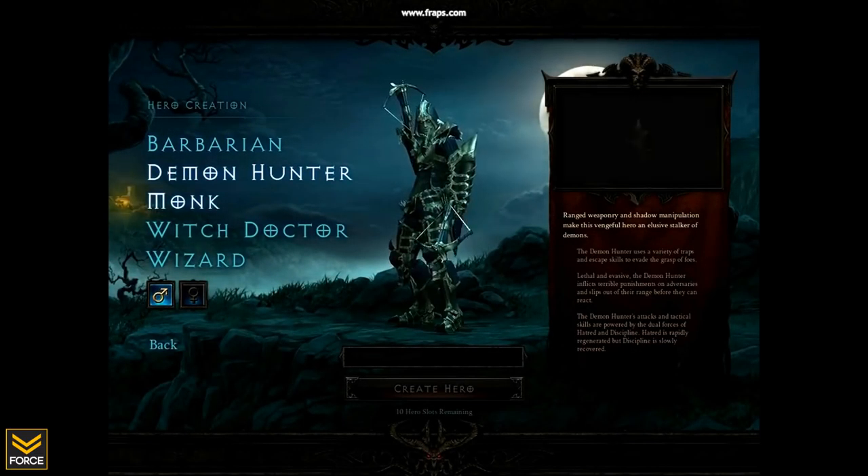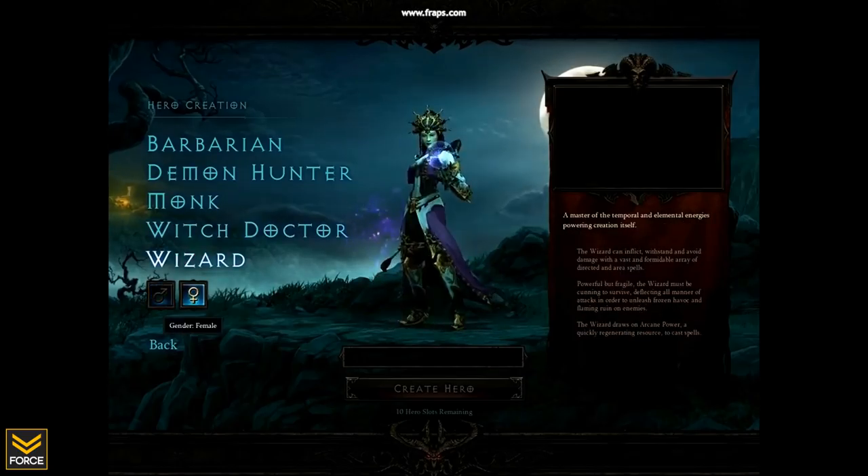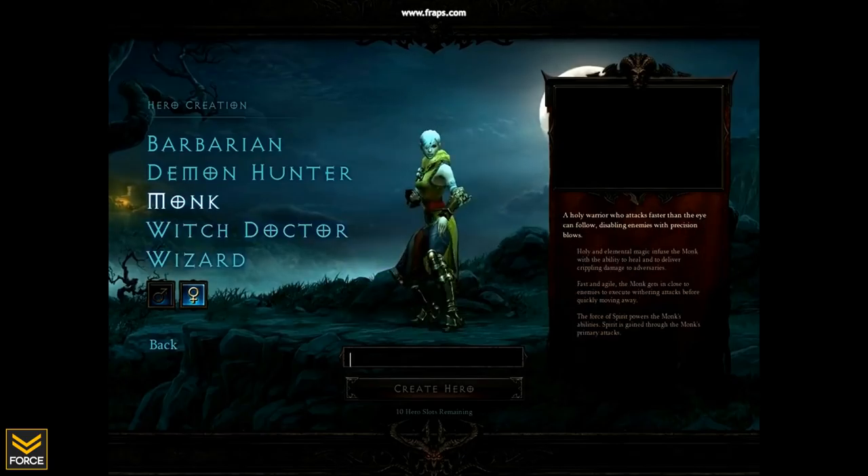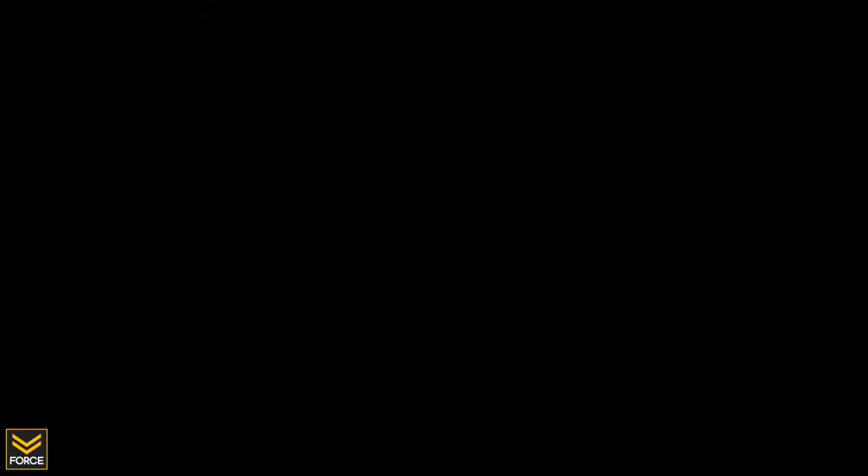And then this is the video that was leaked. This is the character creation screen — you can see a little bit of animation. Also on the upper right-hand side, those black boxes are the videos that we saw leaked last week and weren't sure where they were from. It is from the character creation screen.